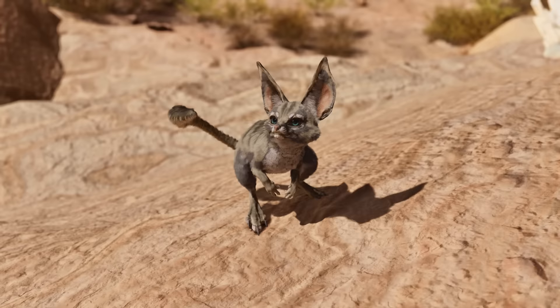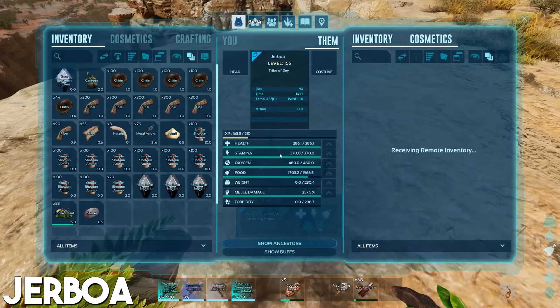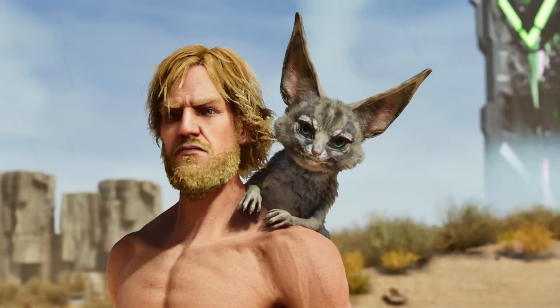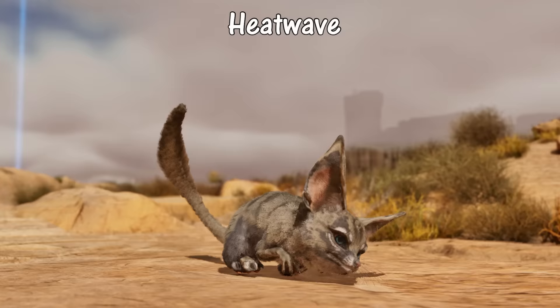Taking the number 2 spot is the cute little fuzzball — the Jaboa. They are man's best friend on Scorched Earth. As a shoulder pet, they provide 50% weight reduction for anything in their inventory when perched on your shoulder, letting you carry far more when out exploring. But what makes the Jaboa truly special is its ability to warn you of incoming weather storms. There are four variants of storms on Scorched Earth, some being deadlier than others.